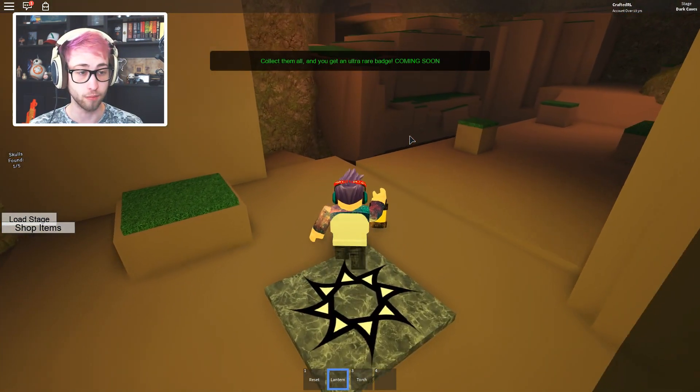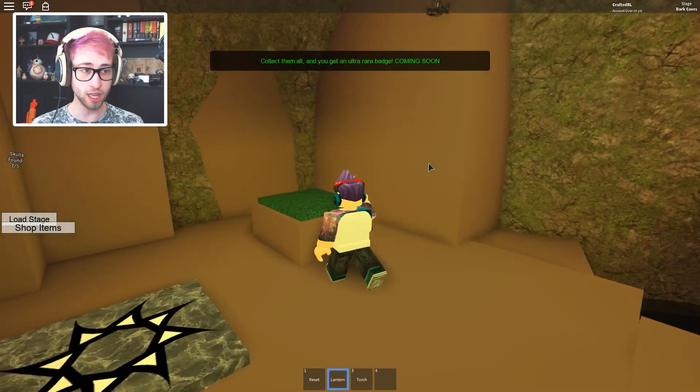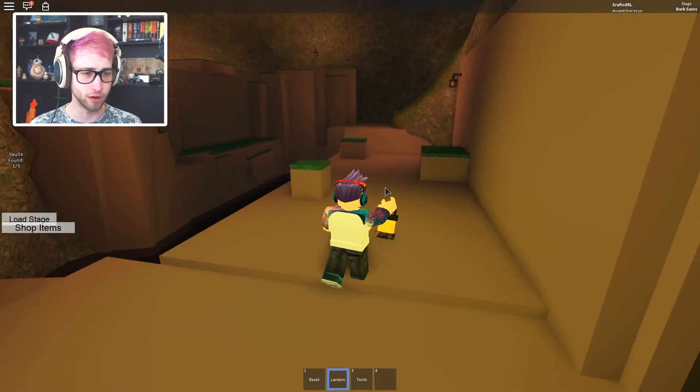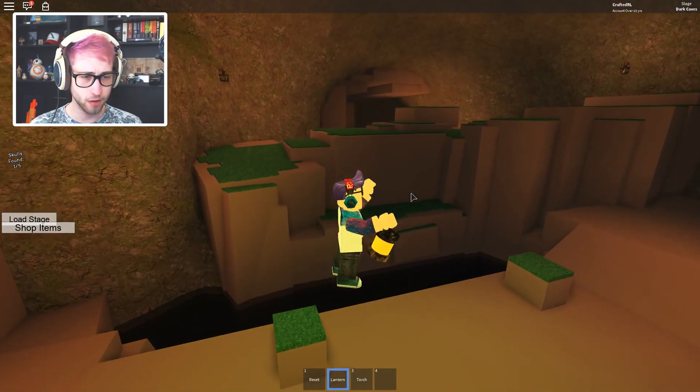The next shortcut is found on obstacle number three — you get an ultra rare badge, coming soon. This obby is almost 10 years old, so I wonder if the badge is already in it — it probably is. Let's adventure on. Are these deadly or something? No, it's just a really interesting way to get around.